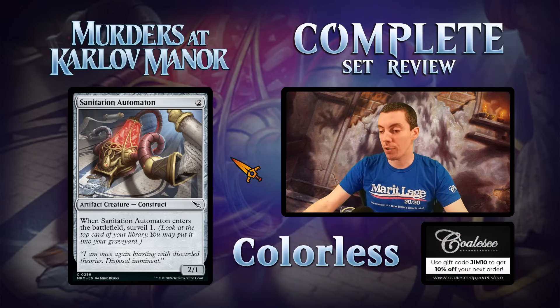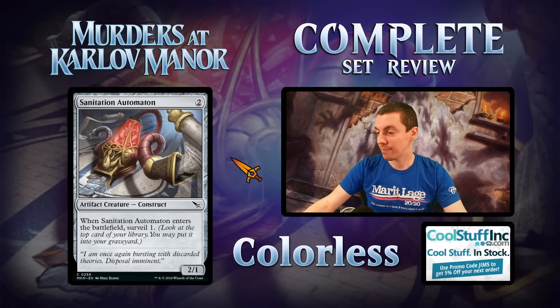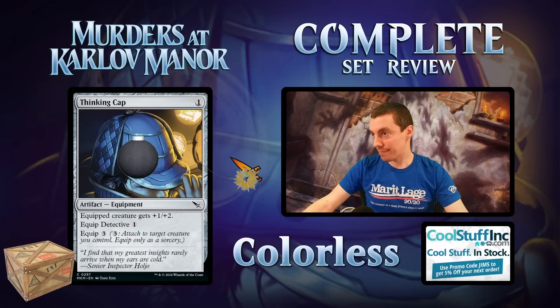Sanitation Automaton is next — two mana for a two-one, ETB surveil one. This is your average limited smoother. If you need a two-drop in limited, play it. That's it — that's what it is.